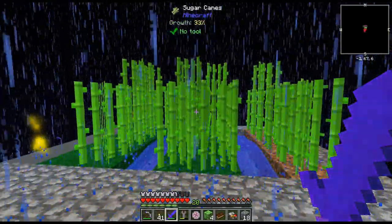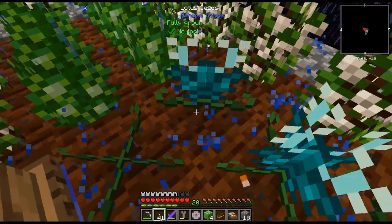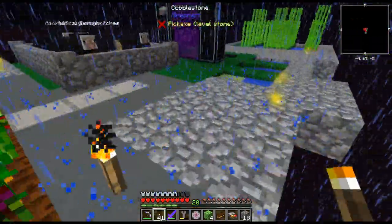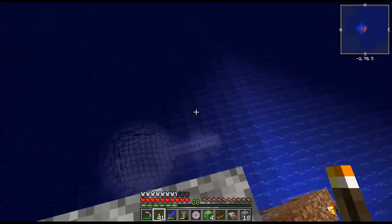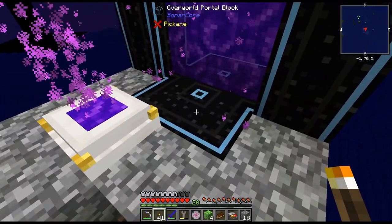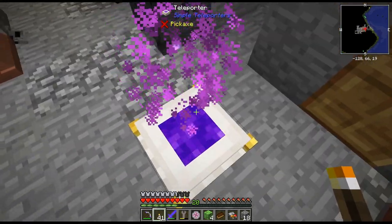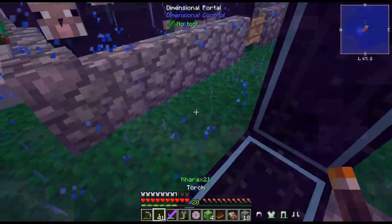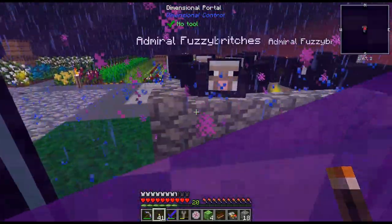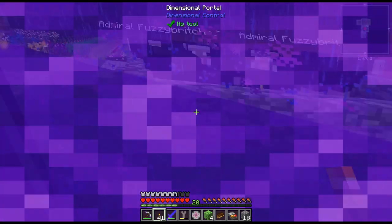I also planted some sugar cane. Let me grab some more of these experience things — I've just been repairing things. You can actually see the base down there, which is actually pretty cool at night. I think I may use this teleporter — I may move this one so we can jump back and forth and move everything. Yeah, I think that's what I'll do.